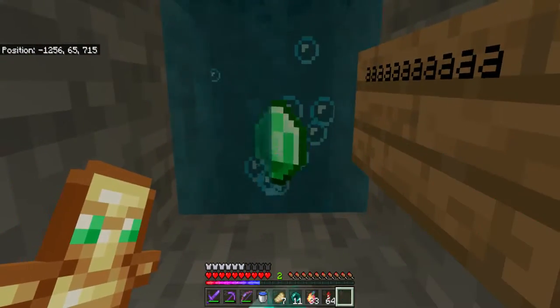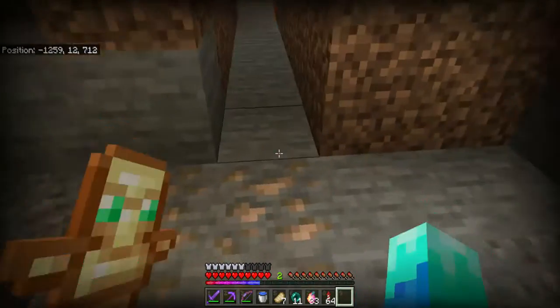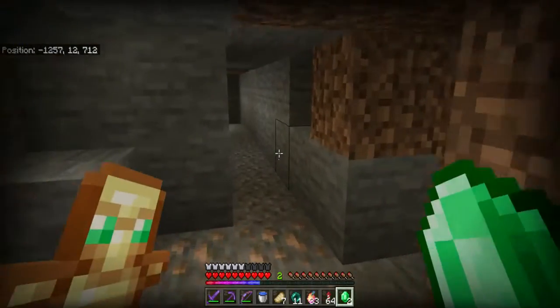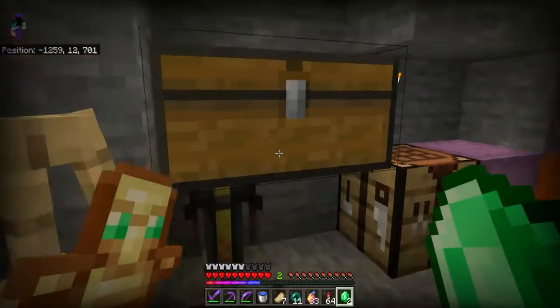Anyway, I have a secret little base. We just put this in and then this should open down here, and we have our little key card drop so I can collect them all the time. And here's my base — my permanent base for this season.